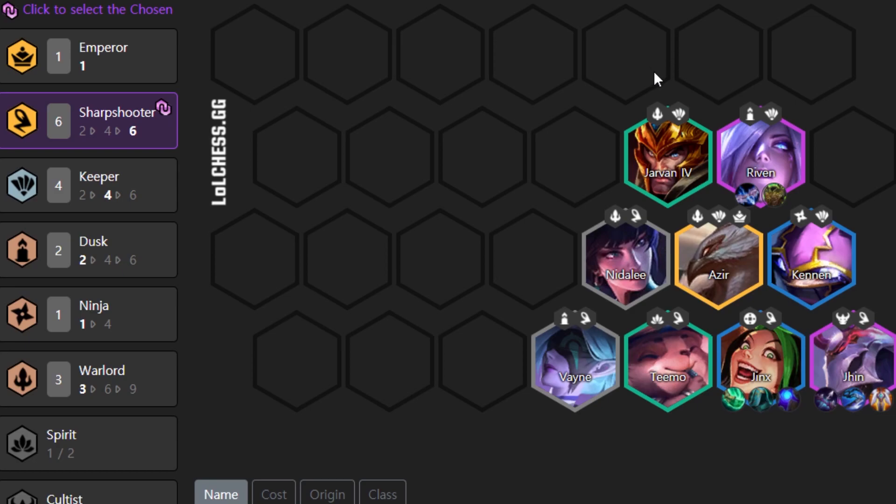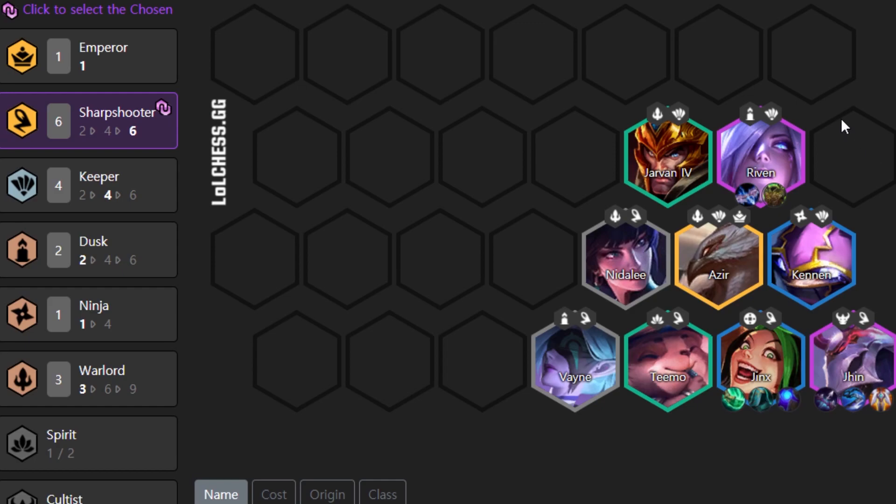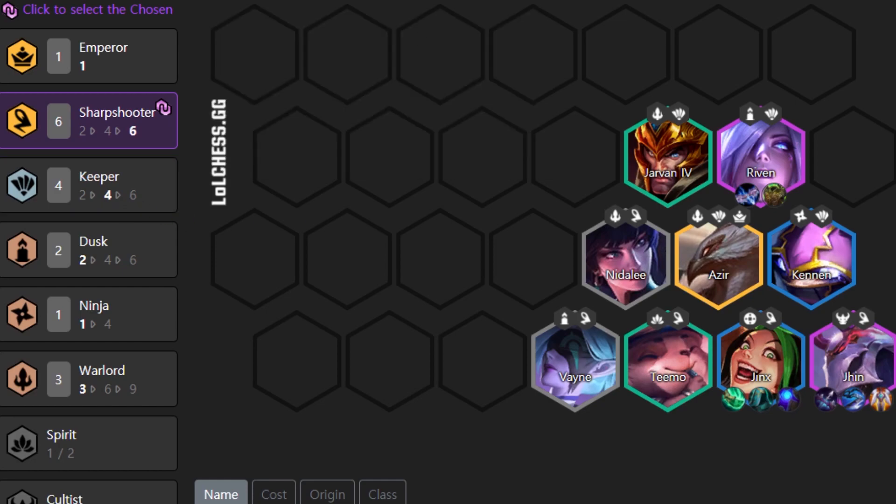Your team is composed of Javan, Riven, Nidalee, Azir, Kennen, Jhin, Jinx, Teemo, and Vayne. One of the Sharpshooters needs to be Chosen — ideally Jhin or Jinx. Any Sharpshooter Chosen is good in order to hit the Six Sharpshooter trait. I don't recommend getting a Chosen Keeper late game — early game it can work, but you should search for Six Sharpshooters because this composition is not good without them. You end up with Six Sharpshooters, Four Keepers, Two Dusk, One Ninja, and Three Warlords.